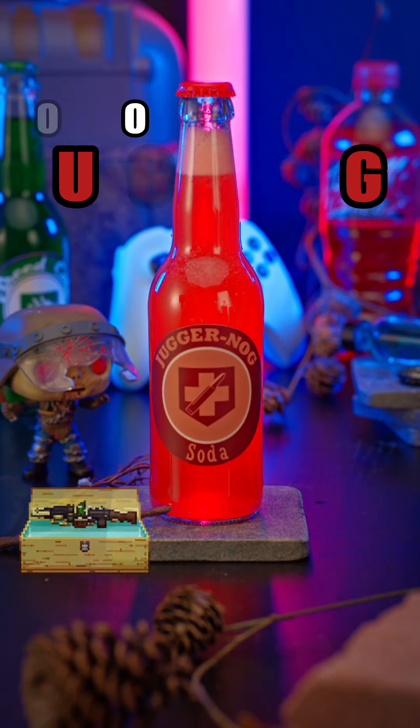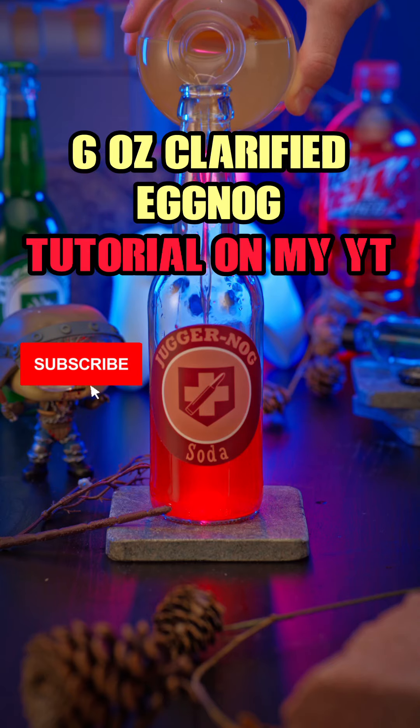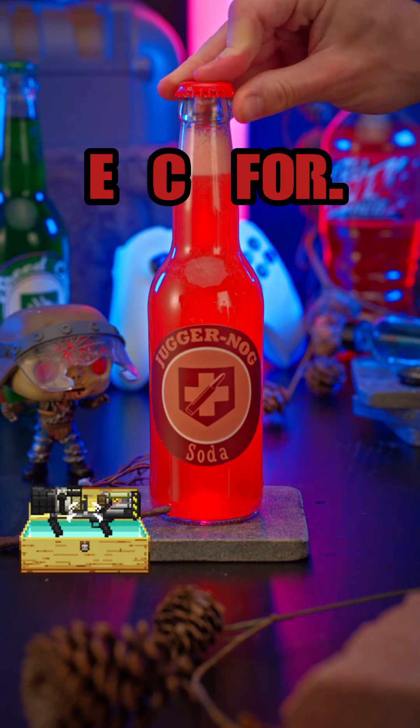How to make Jugger Nog. Start with sour cherry schnapps, next add clarified egg nog — and if you want to learn how to make your own clarified egg nog at home, check out my YouTube for the full video. Finally add Code Red Mountain Dew. Reach for Jugger Nog tonight.